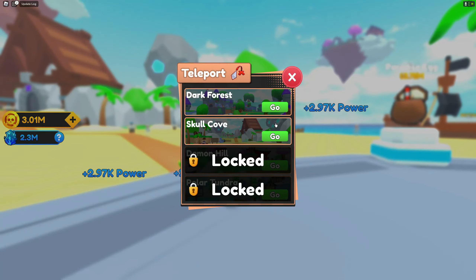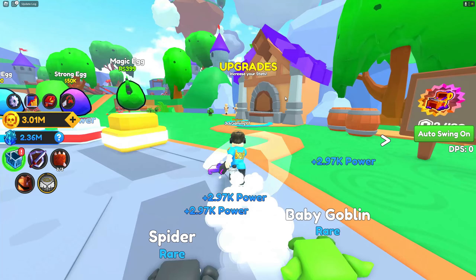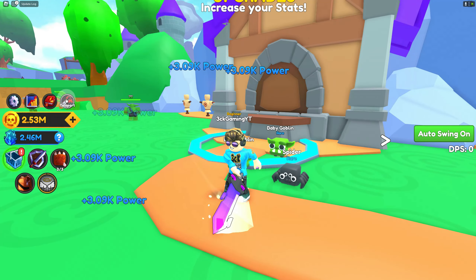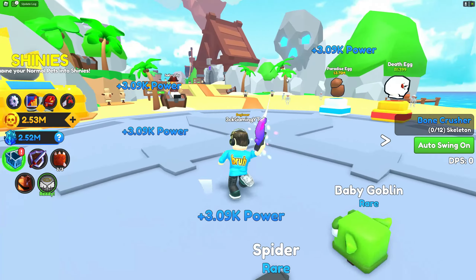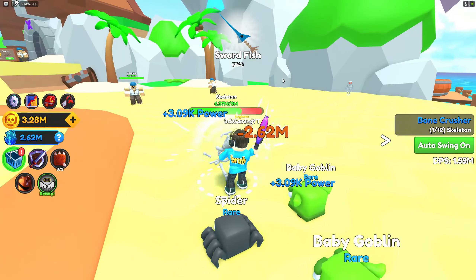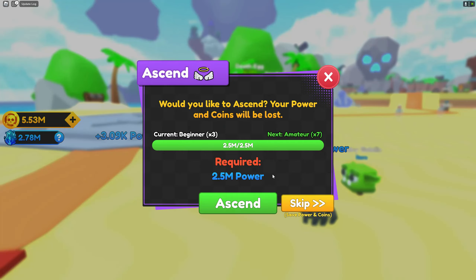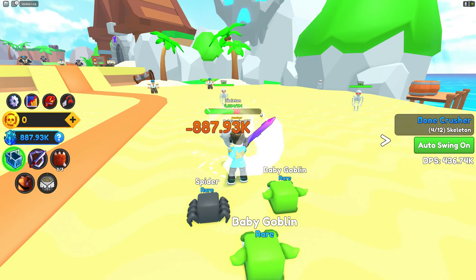I'm gonna go back to the first area because I have enough money to maximize my upgrades — 3 million coins! Teleporter is really OP. If you're lazy like me, buy the teleporter. The next quest is another bone crusher. Dude, I can ascend now — should I ascend? If I ascend I'm gonna lose all my power. I'm gonna ascend — I don't want to miss this opportunity. Another ascendant! We're gonna continue killing skeletons to finish our quest. We found a better sword! And we can get some new pets.